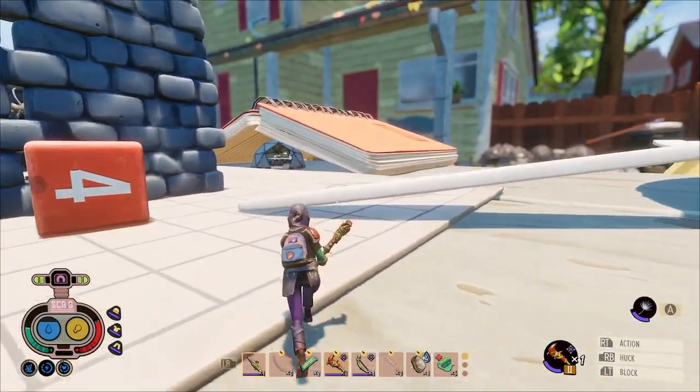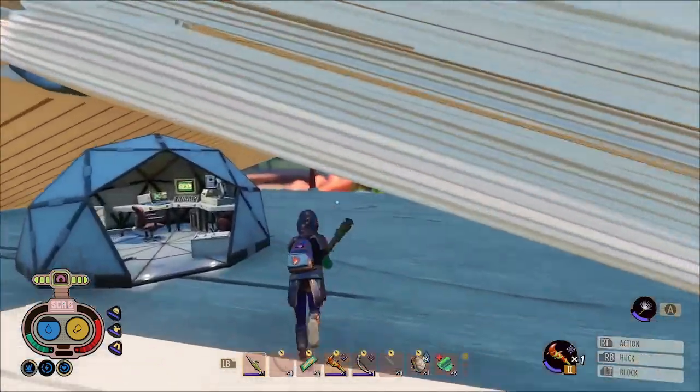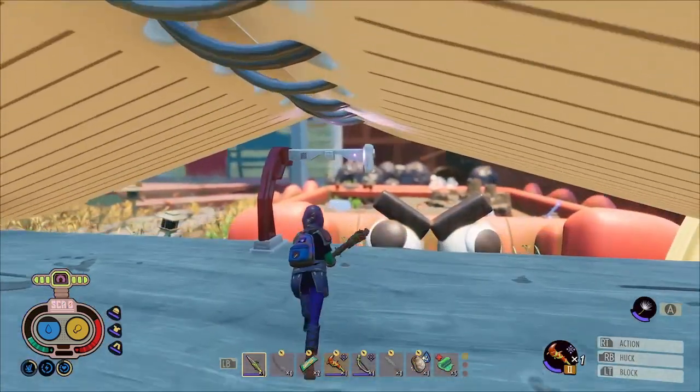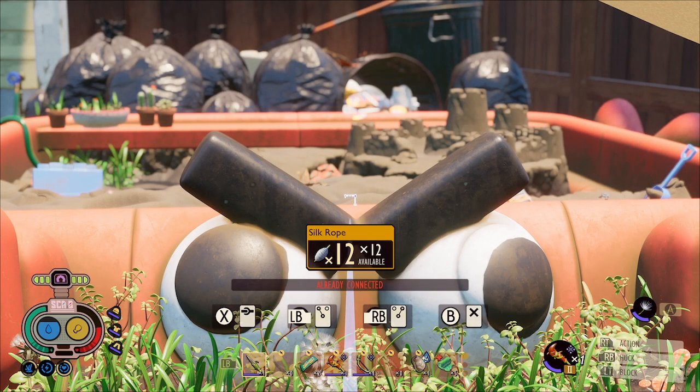Hi everyone, welcome back. In this video we're going to be taking on the antlions in the sandbox, and once we've got the antlion armor we can go into the charcoal pit, and once we've got charcoal we can make an oven.